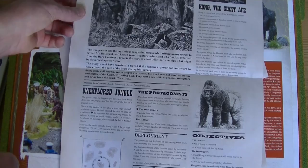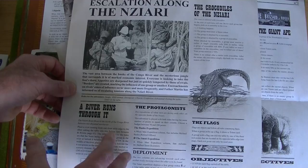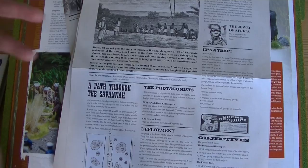Every one of the scenario sheets is different. They're all numbered, and as the numbers go up it's supposed to get slightly more difficult, so it's probably best to begin with the lower numbers. Each scenario includes all the details you need — the layout of the table, the protagonists, the objectives — along with a little story that puts it into an African exploratory context. It really does immerse you in the feel of the game.